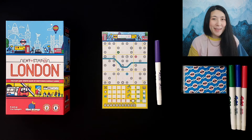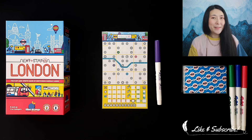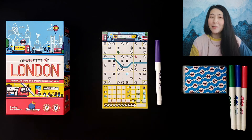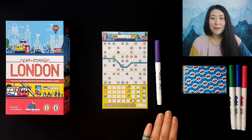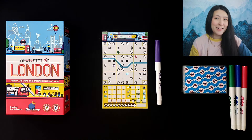Here's a solo game of Next Station London set up and ready to play. Throughout the game you'll be drawing a total of four different subway routes that will connect various stations and districts throughout the city of London. The game will be played over four rounds, and in each round you'll be drawing a colored route based on the writing utensil that you have. For setup you'll need to take one of the boards and one of the writing utensils — the other three go to the side in a randomized order — then shuffle up the 11 station cards and you're ready to go.